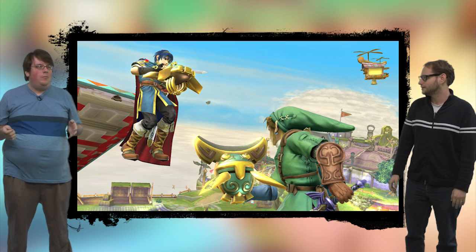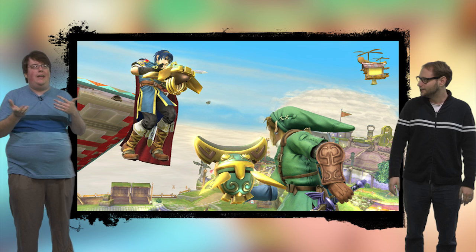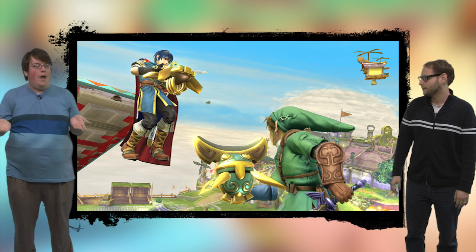One of the first new items is a recent addition to the Zelda franchise from Skyward Sword — it's the Beetle. In the game it was one of the main motion-controlled items; you flung it out and it could grab things, which it does in the only screenshot — it was grabbing Marth by the neck. It's just a cool new grab item.